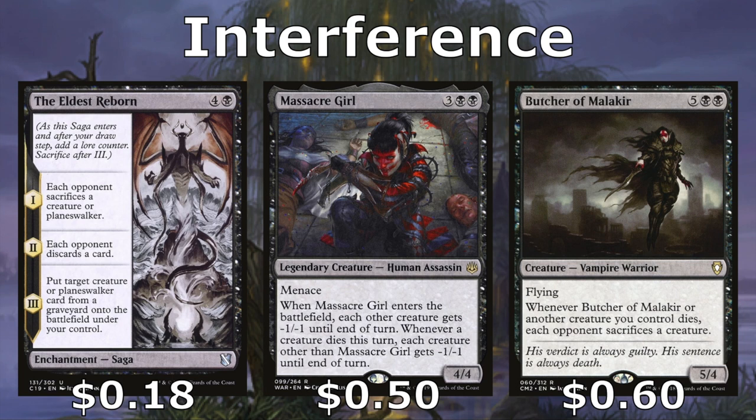Elder's Reborn has three great chapters that force our opponents to sacrifice creatures or planeswalkers, then discard cards, and then we get to bring something back from any graveyard to the battlefield under our control. Butcher of Malakir helps us control the board because any time one of our creatures dies, our opponents have to sacrifice creatures, including the Butcher himself. So with all of our sac outlets, this can really hurt our opponents.